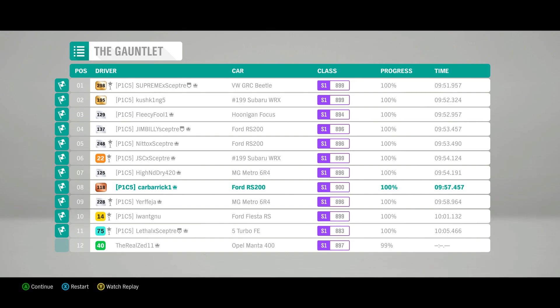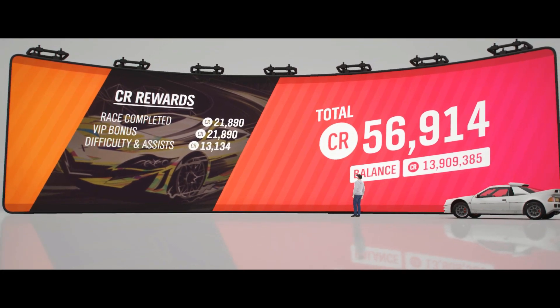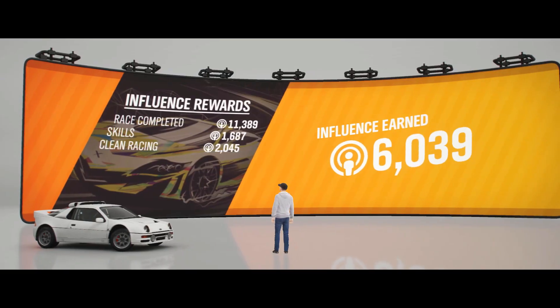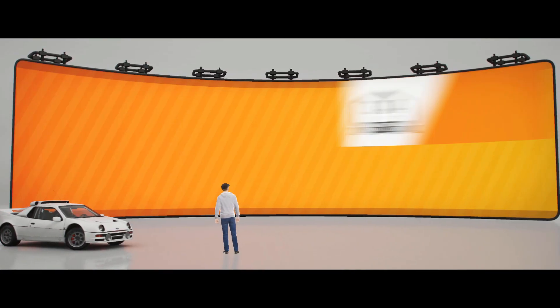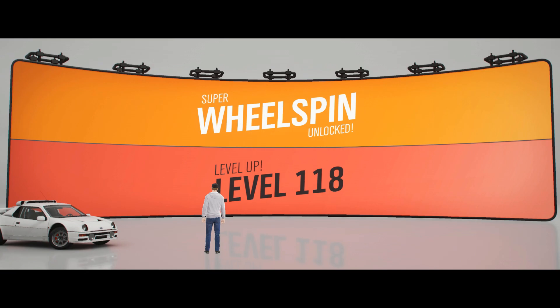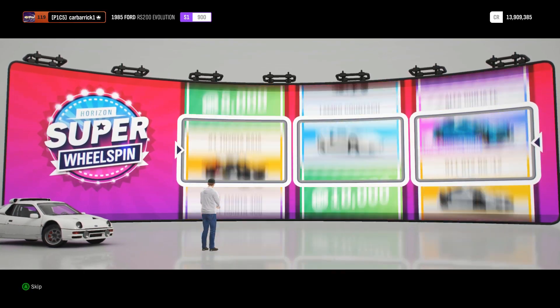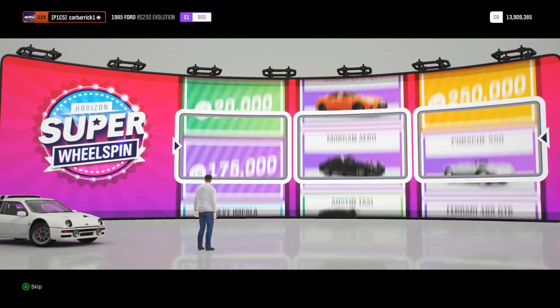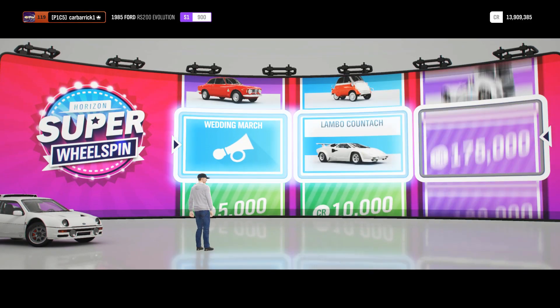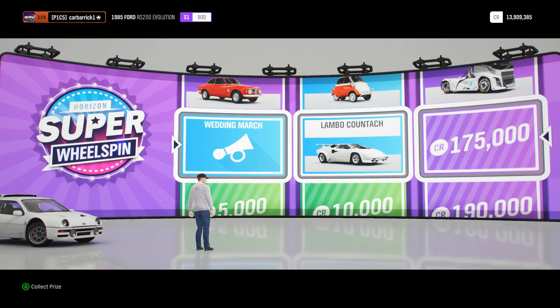56,000 credits gets us up to 13.9 million, and 15,000 influence gets us up to round 15 of dirt racing and level 118 — almost level 119. Super wheel spin, come on — cars are money! I'll take that any day of the week: the wedding march horn, a Lamborghini Countach, and 175,000 credits. That's actually a pretty good wheel spin, gets us up above 14 million credits.